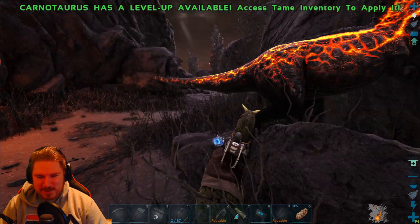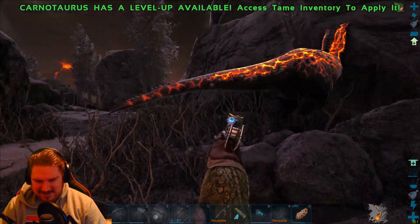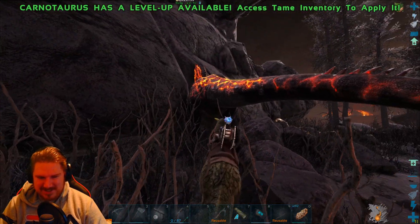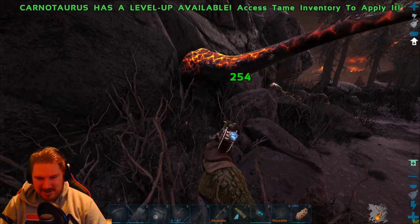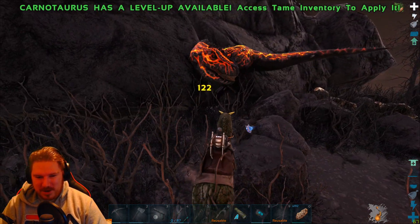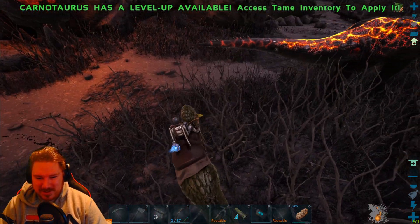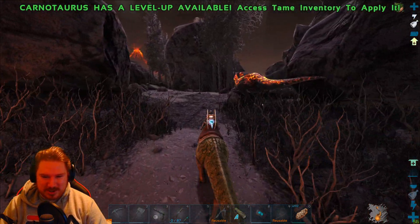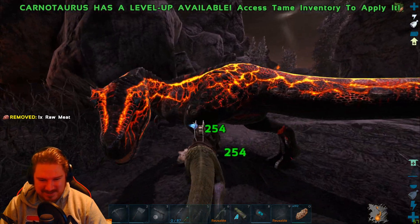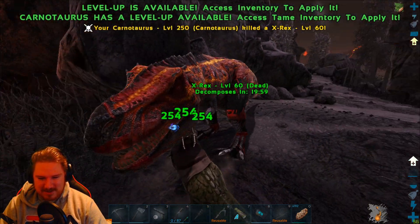I can't get up there — I have a small neck, I can't reach. There you go, he got him — one hit. Someone cornered him there. He's walking up. We need Rexes, man. I didn't know Rexes could scale things like that. Let's get a Rex. He's dead.